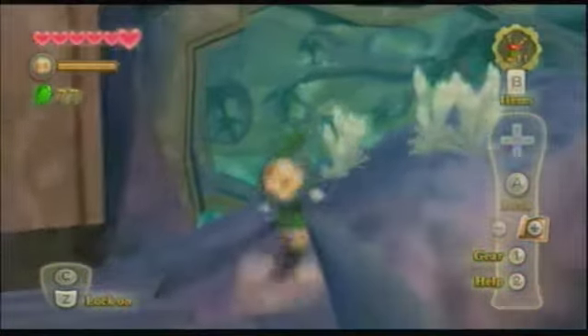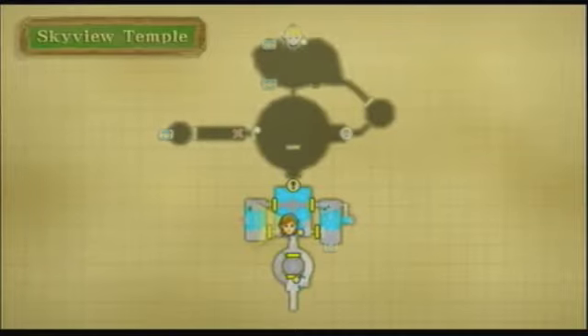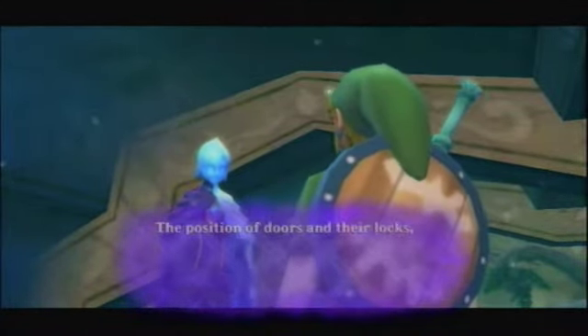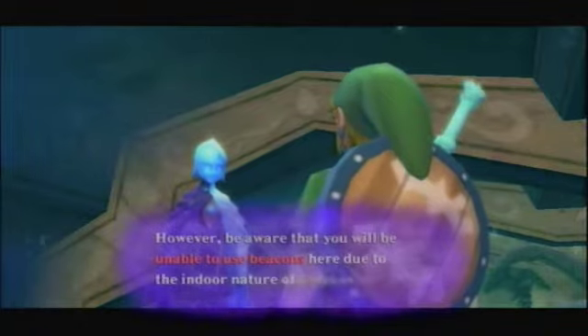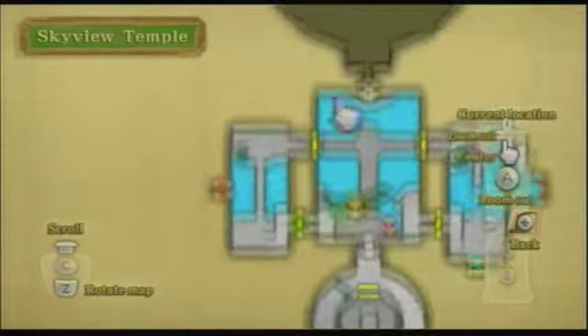Now we're up here, and this kind of puts us in the main room. We can open this chest for the dungeon map. Unlike the other Zelda games, in Skyward Sword the dungeon map also contains a compass, so it reveals the locations of other chests and, of course, the other rooms. It's good that you don't actually have to find a compass separately — all you need to do is get the dungeon map. I personally prefer that.